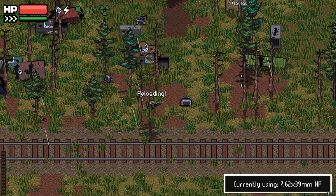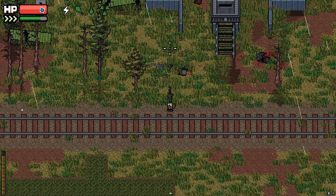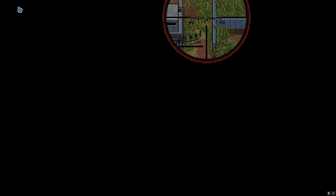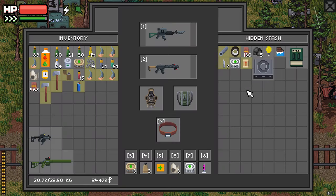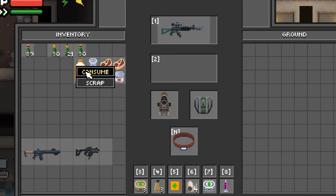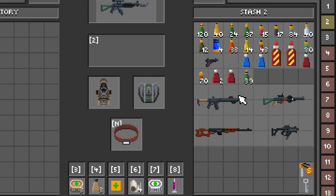New map time — Mall. Spawned in and I heard some stuff, so I went to check it out. It turns out it was mega fat loot. Extracted, and another cool thing about the update is you can instantly eat.